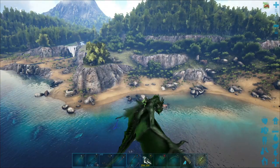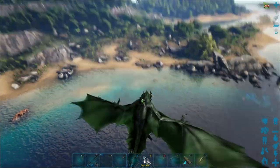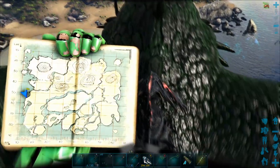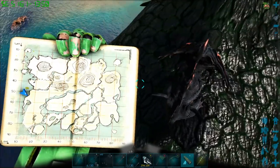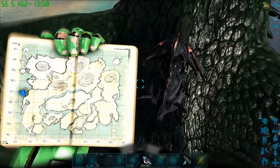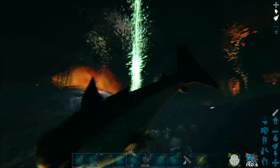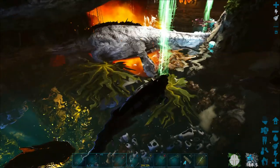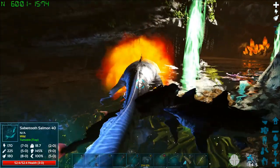Alright guys, we are above the cave of Lost Hope. This is just kind of what the surrounding looks like. On the map, we are around 52 by 7 — I'm at 51.6 by 13. One thing I've noticed in this cave is, believe it or not, I think the alphas run away.